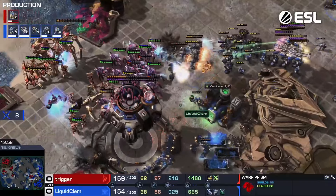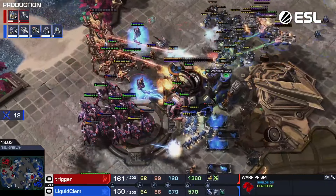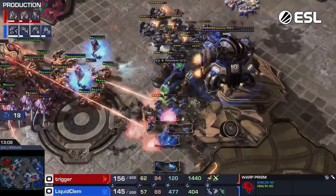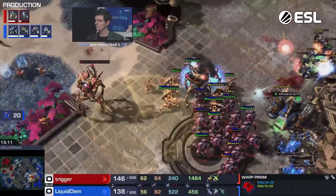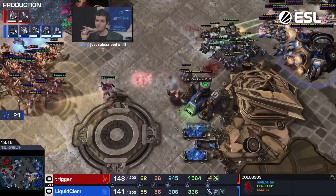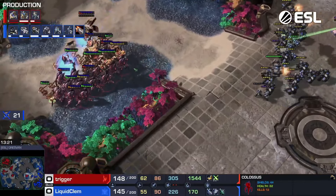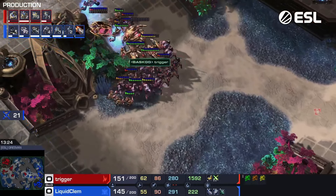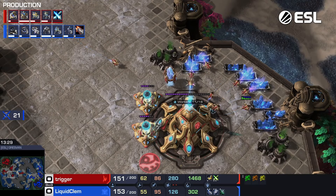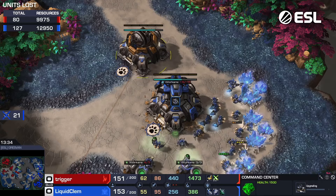It seems like he's just going to knock Clem on his ass here. Really excellently played by Trigger — he's kind of going after the Orbital, going to eliminate a lot of SCVs. His Colossi are almost dead; only one remains. Is there a point where you need to pull back here? Clem is going to turn on you with a big arc and make this very difficult. But it seems like Trigger stayed as long as he felt like he could, and I think he judged that unbelievably well.